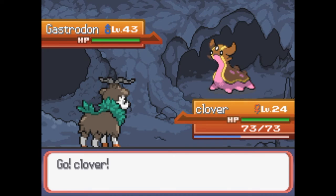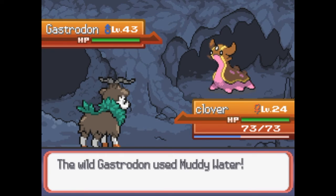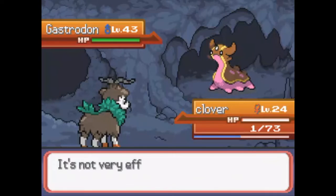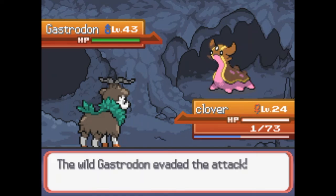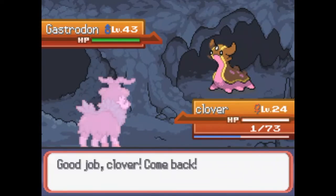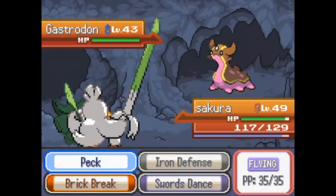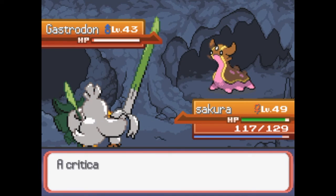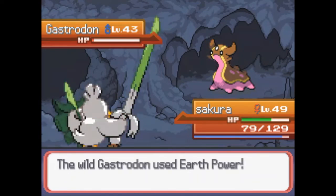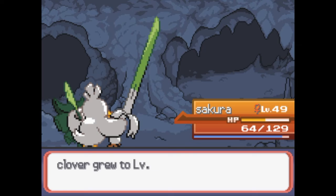Oh, Gastrodon. Shame that Clover isn't a few levels higher - otherwise Clover would mess up Gastrodon's day a lot. You got super super lucky there, so let's send out Sakura, shall we? Ancient power - okay, that's a cool looking move. Let's use Brick Break, see how much that does to you. Nearly all of your health. And Peck - yeah. Clover's now 25.